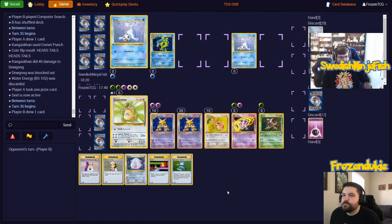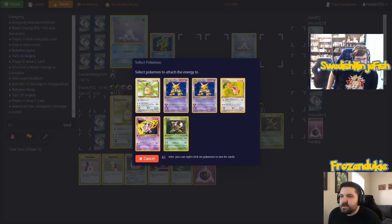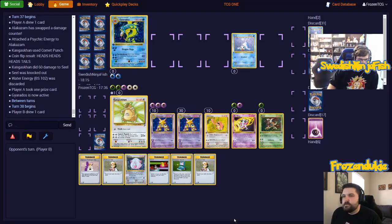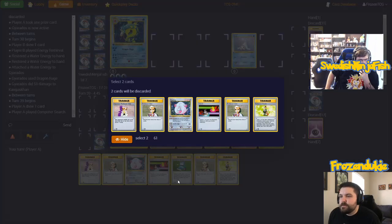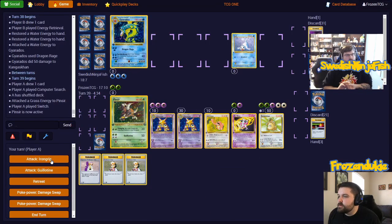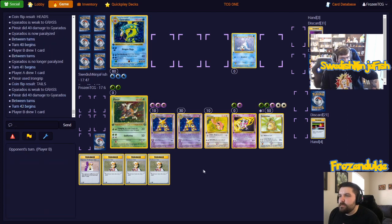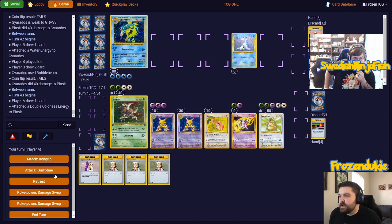Comet Punch, Seel up to Bat. Attach energy to Gyarados and use Headbutt. Damage Swap. Attach a Psychic to Alakazam, and Comet Punch. We're going to put up the Gyarados. Energy Retrieval discarding a Clefairy Doll, grab two Water Energy, attach energy to Gyarados and Dragon Rage! Computer Search discarding a Pokemon Trader and a Chansey for a Grass Energy, attach to Pinsir, switch to Pinsir, and use Iron Grip — Paralyzed! I'm going to end my turn. I will Iron Grip. Attach energy to Gyarados. Bill. Bubble Beam. Good game! A little Guillotine for the GG.